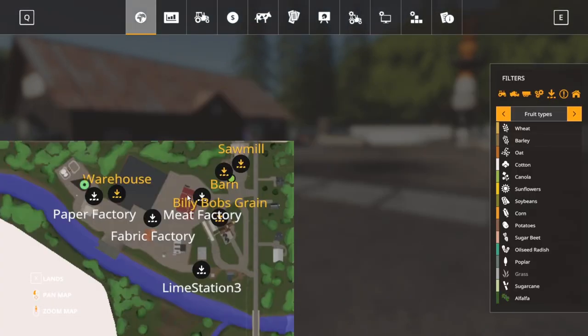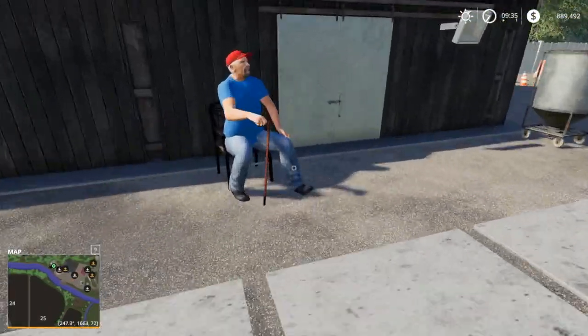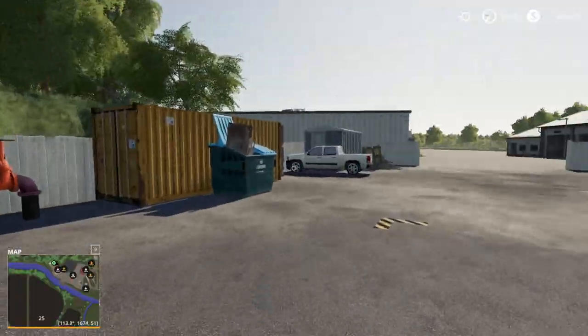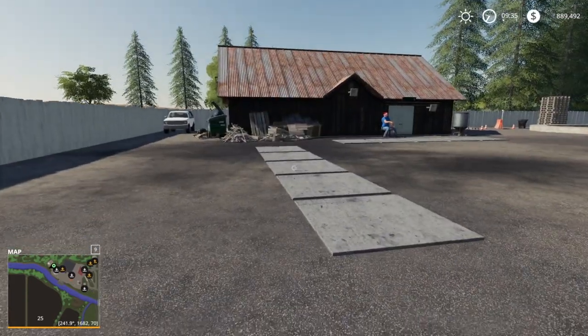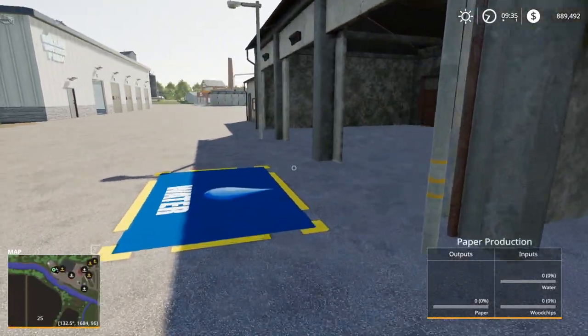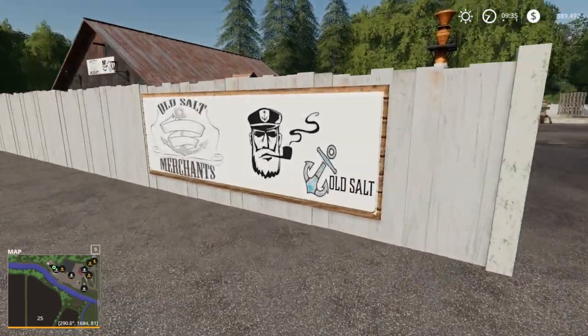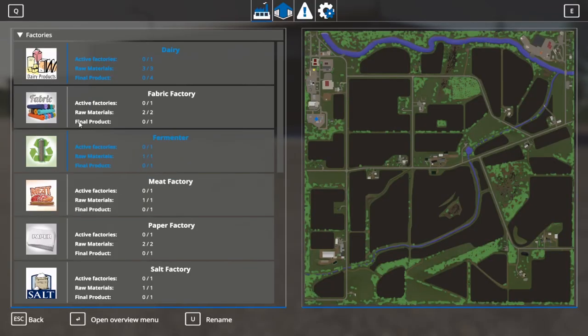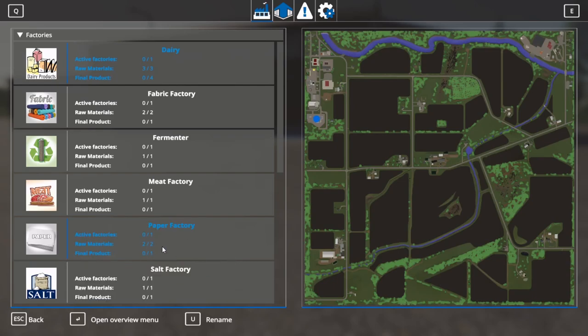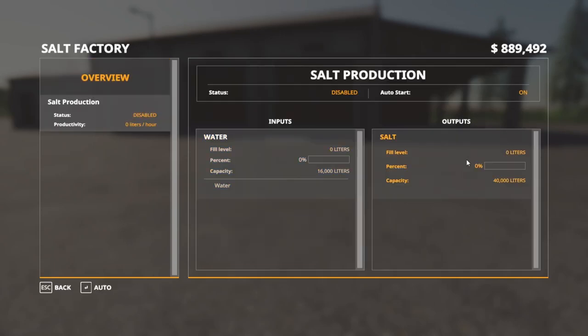Over here we have the paper factory. And we've got that worker guy here. This is your input area. The paper factory is going to intake wood chips and water and you're going to get paper — so that's where you'd want to take your wood chips. The salt production is going to intake water and output salt. That makes sense because you need salt for the dairy factory production — so you're not necessarily going to sell the salt, you're going to need it for other productions.